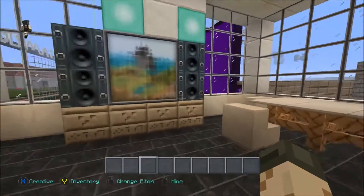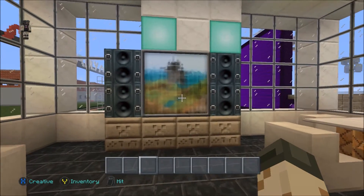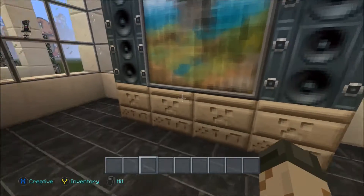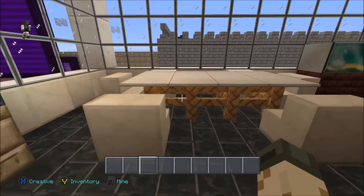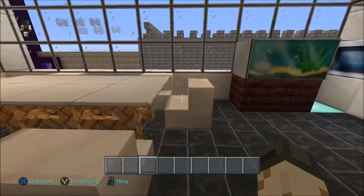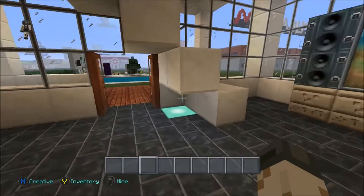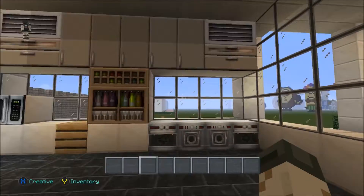Walking in, there's my TV and the speakers as well. We got a nice little decorational wall here, and then we got a nice table and chairs, which is really nice and modern. Then we got some light under the stairs.